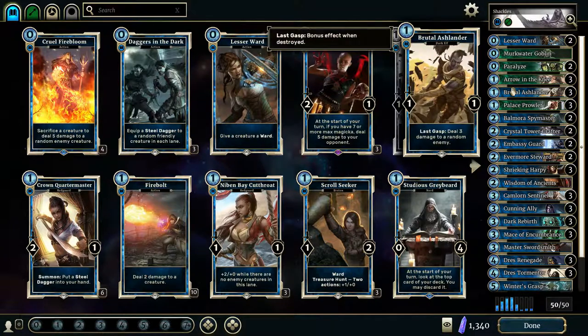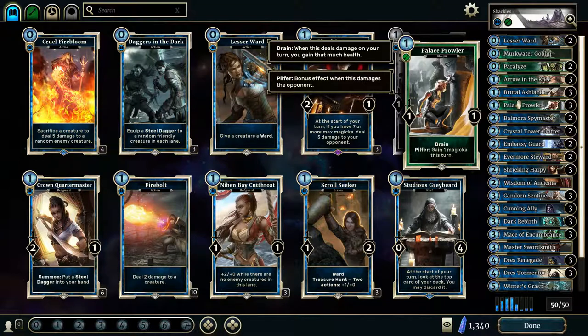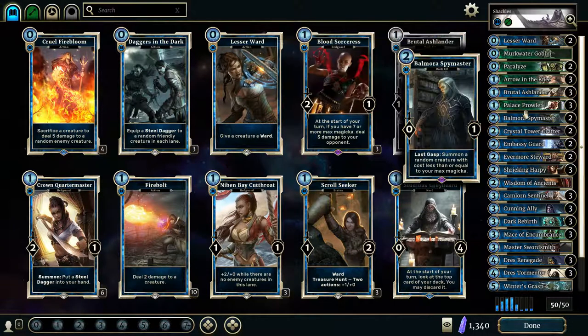Brutal Ashlander's Last Gasp deals three damage to an enemy, so a nice cheap cost card there. Same with Palace Prowler — you want to absorb one Magicka per turn so you can get your Magicka up a little bit higher, play a card a little bit earlier, and it really ends up helping out.